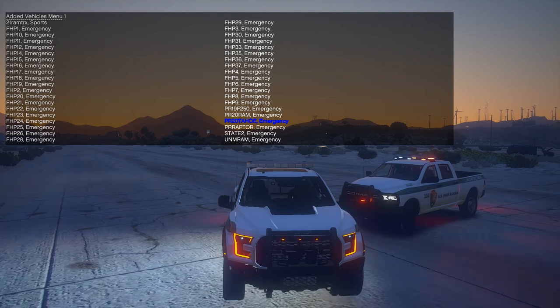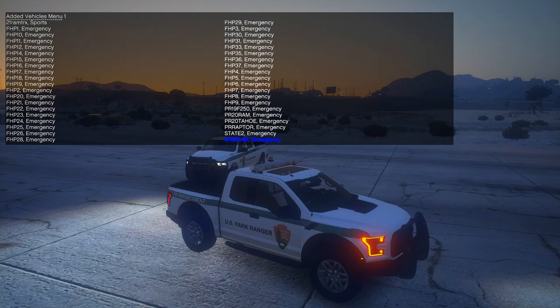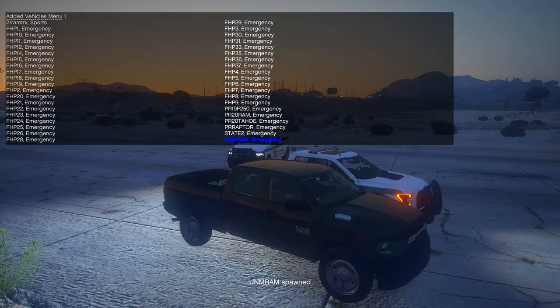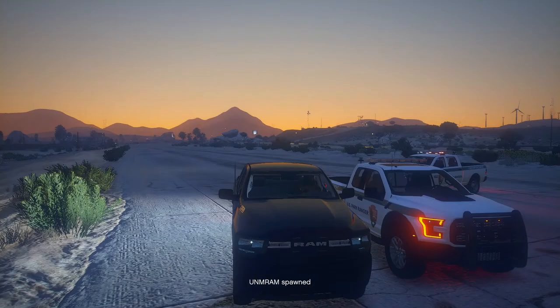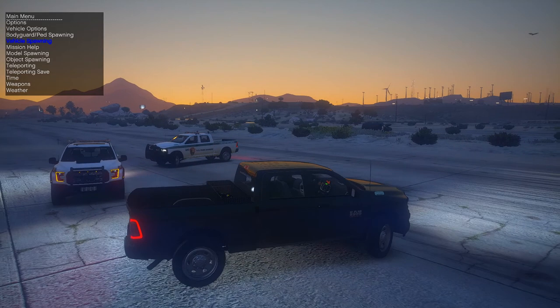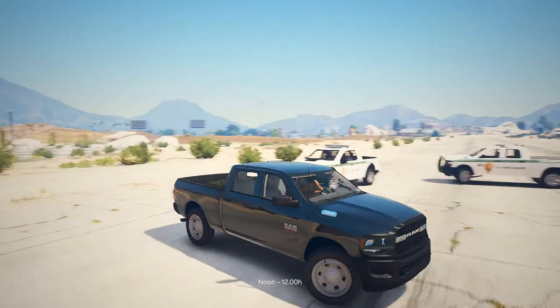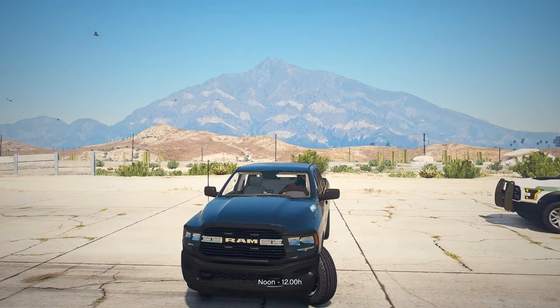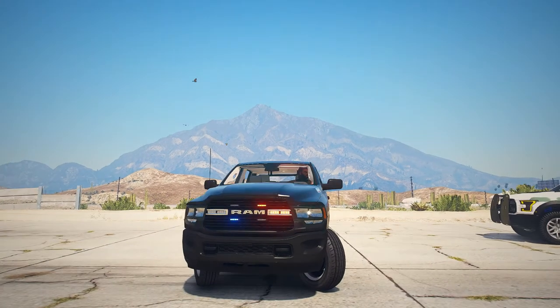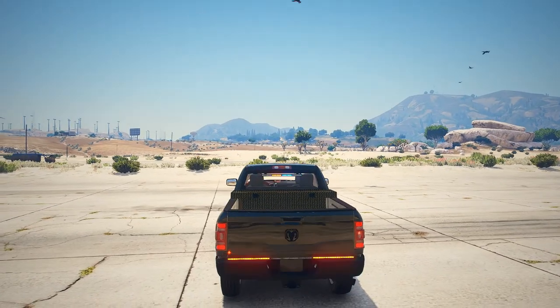Actually, this is a Tahoe model. So this is the unmarked RAM. Unmarked RAM is installed. Time to get out of here. So this is unmarked RAM — the police car is unmarked. There are lights in here.